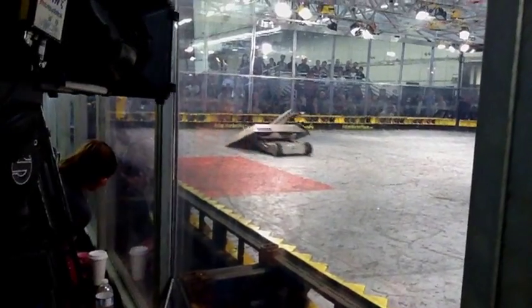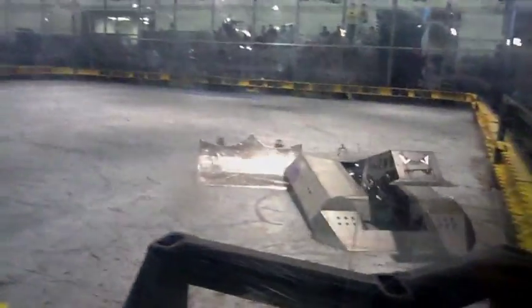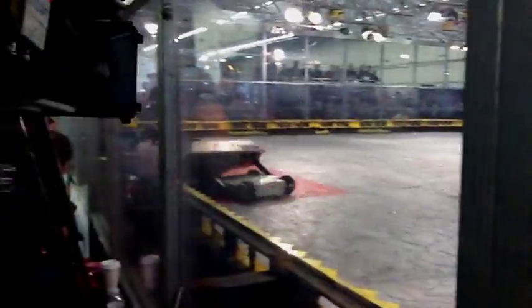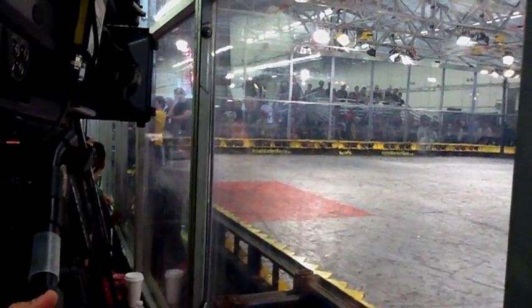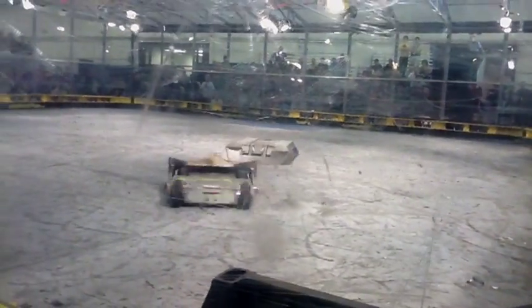We have less than a minute left now in this fight. Breaker Box has to be careful when it's pushing Son of Ziggy around — they don't want to put the weapon arm back in, because then Son of Ziggy has a shot. And that's what has happened there. Breaker Box has to release Son of Ziggy, and it does. Gets back underneath again, though. Less than a half a minute left now in this fight.